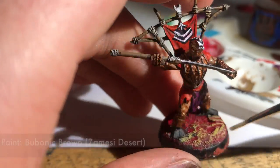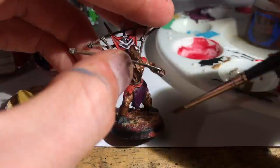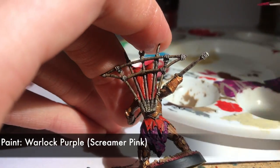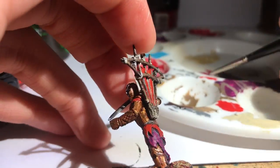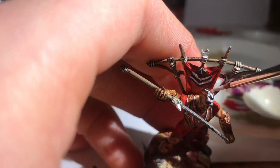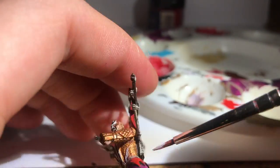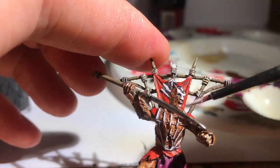Coming to the end, using Bubonic Brown or Zamesi Desert, I dry-brushed that lovely desert yellow over the top of the red base coat. While letting that dry, I realised I'd forgotten to highlight the purple, so with Warlock Purple I returned for an edge highlight to sharpen up the edges of the folds of his kilt. Then, just to finish it off, I gave that final sharp edge highlight of white on the armour framework. That really makes it stand out much more than just the plain Graveyard Earth did.